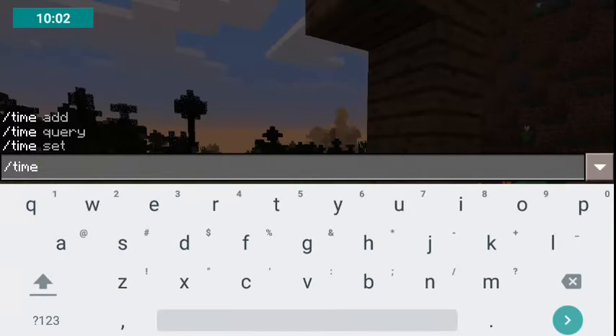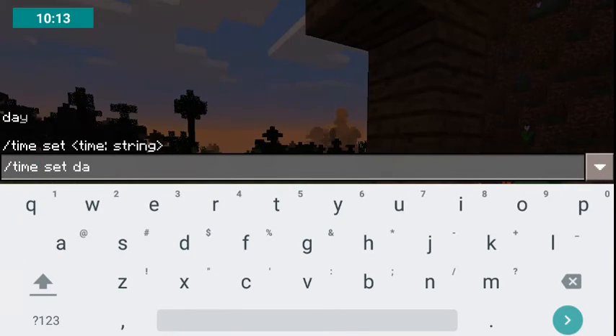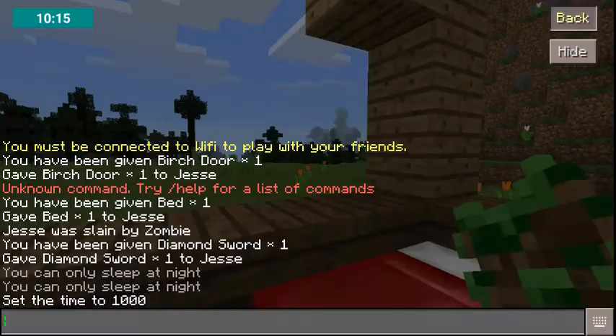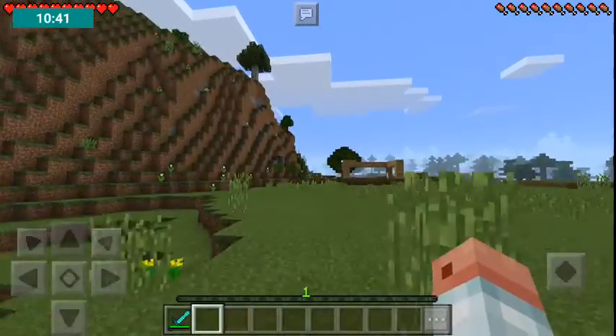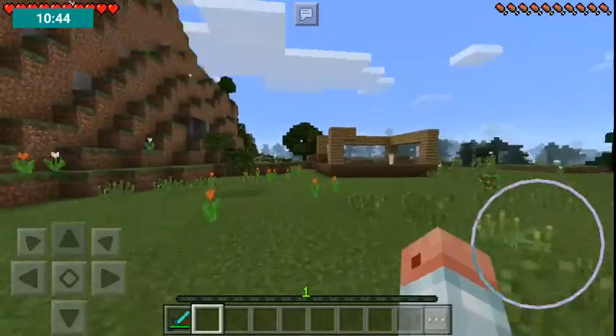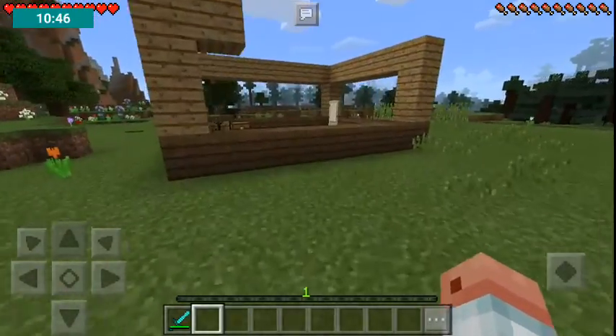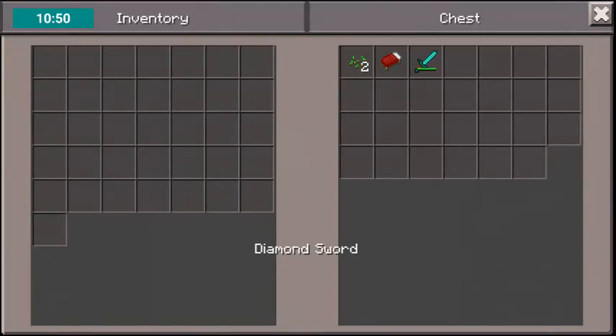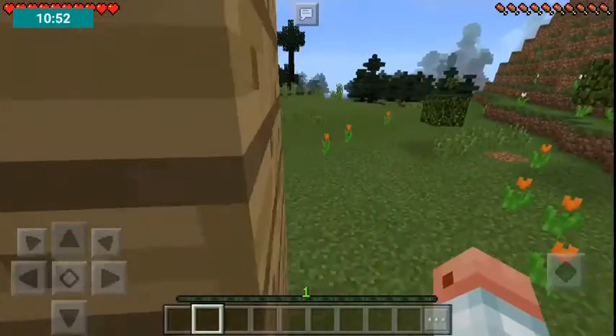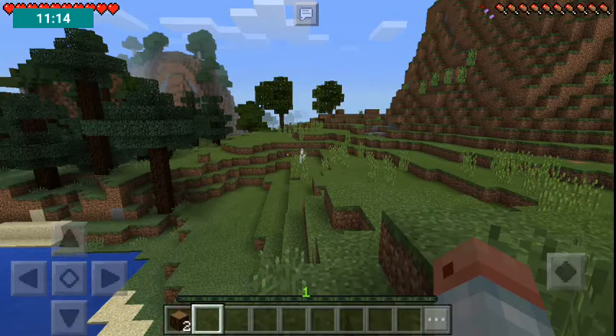Time set day, and it's day. The diamond sword — I'm going to put it in my chest. This is nice. Can I get a saddle? Are you thinking what I'm thinking?